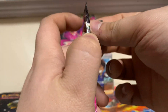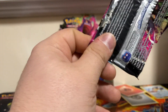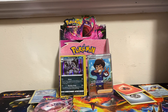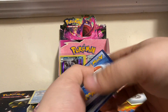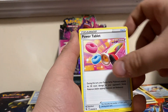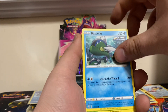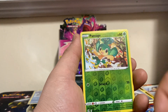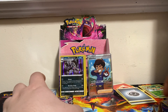We got Gengar — that was pack number five. Pack number five cards: Steel, Persian, Power Tablet, Darmanitan, Buneary, Basculin, Grubbin, Mankey, Croagunk, Handy Sage Reverse, and Azumarill non-holo rare.